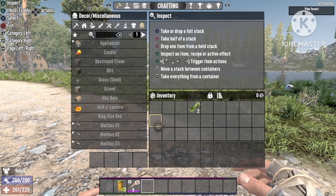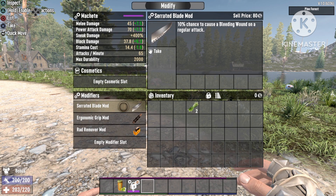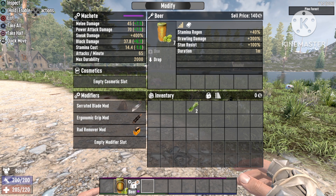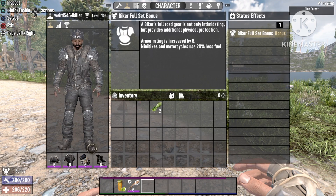So first of all, the machete — we have 45 damage on normal attack and 70 damage on charged attack. If we go over to the modifications, I have the Serrated Blade mod, the Grub mod, and also the Red Remover mod. We don't care much about the specific effects of these modifiers, but they do give a little bit of extra melee damage.